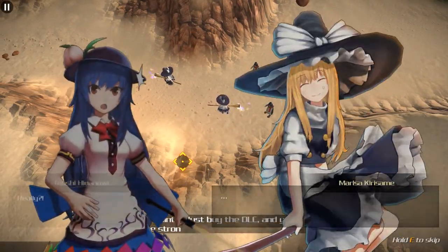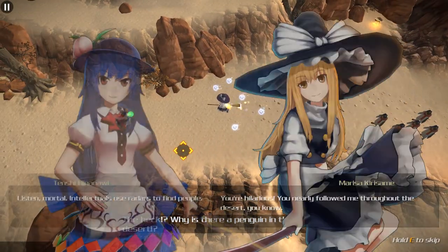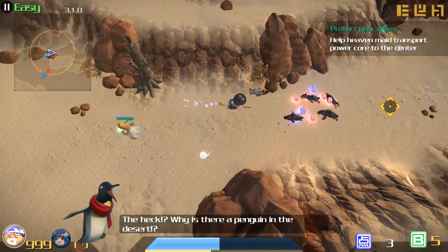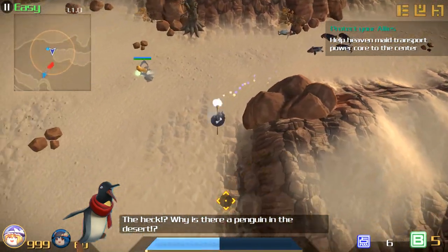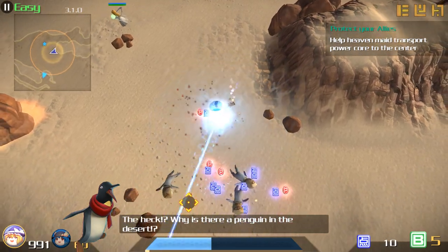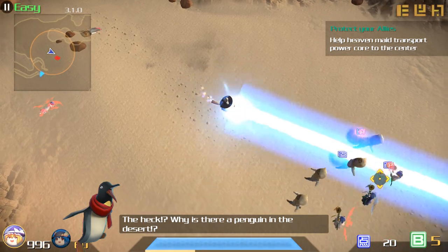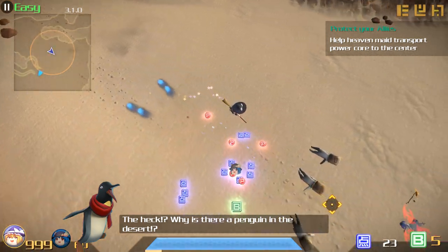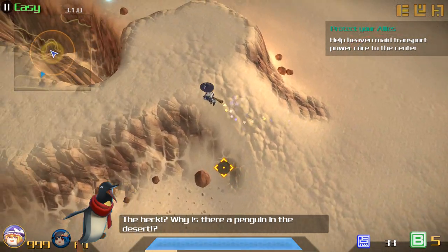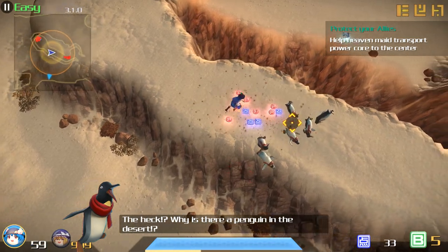Here's where you're supposed to get Marisa. This is an auto-scroller escort stage — that part from the last stage times two minutes fifteen seconds. Our escortee, this fairy maid, always follows the same pattern, and all the enemies who intercept spawn in the same places, so we have some time to fool around. I'll use that to farm some blue points items.